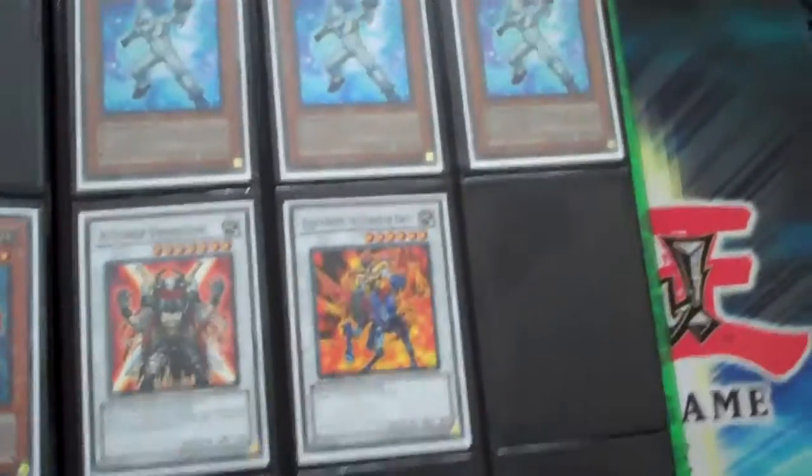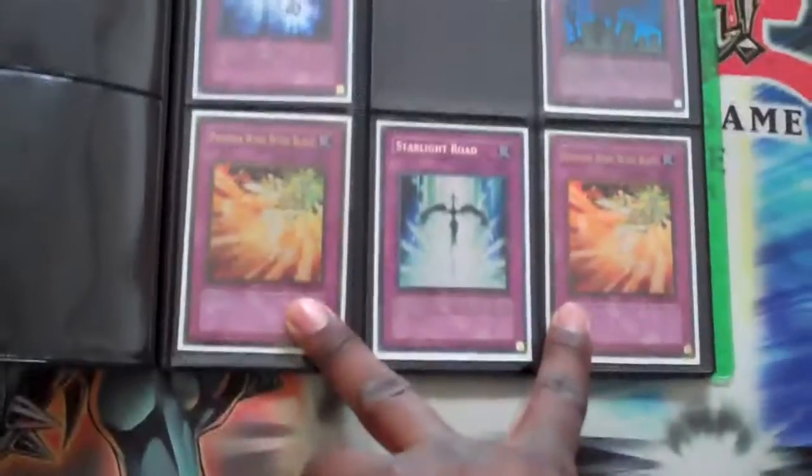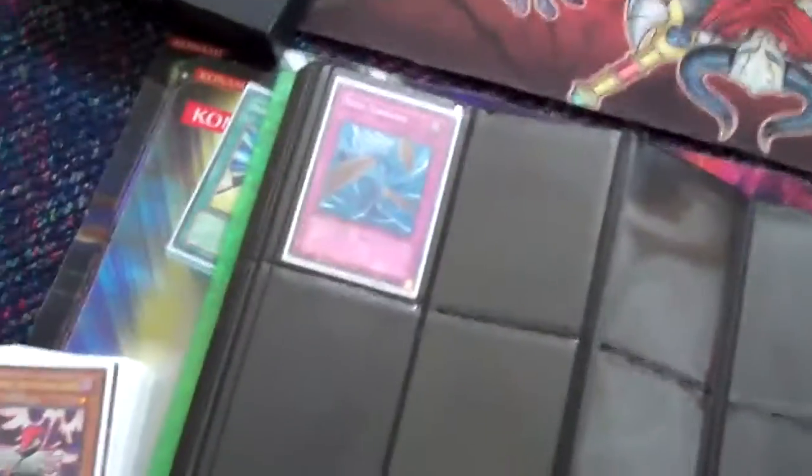Machina cards — those are common. And the spells: Super Vortex, Destiny Draw Super. Those are Gold Wing Blasts, and that's the Dual Terminal Dust Tornado. That's about it for the binder.